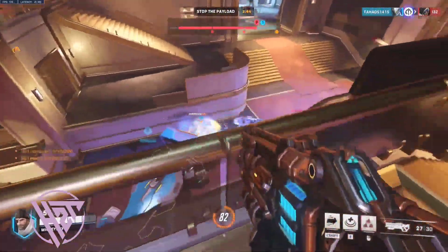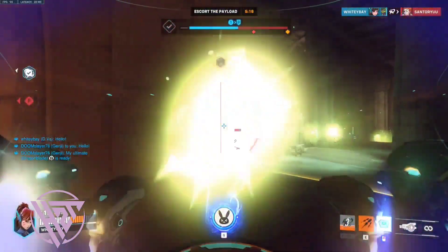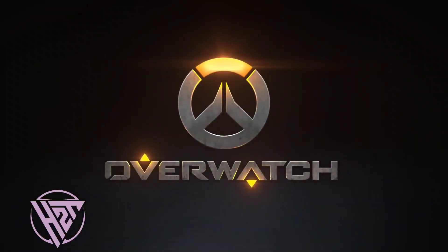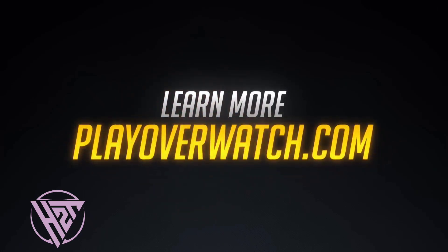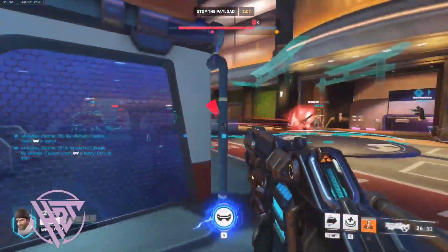Know when to switch between healing aura to support teammates and speed aura to engage or disengage fights. Use speed boost and boop to protect your supports from flankers or incoming threats.